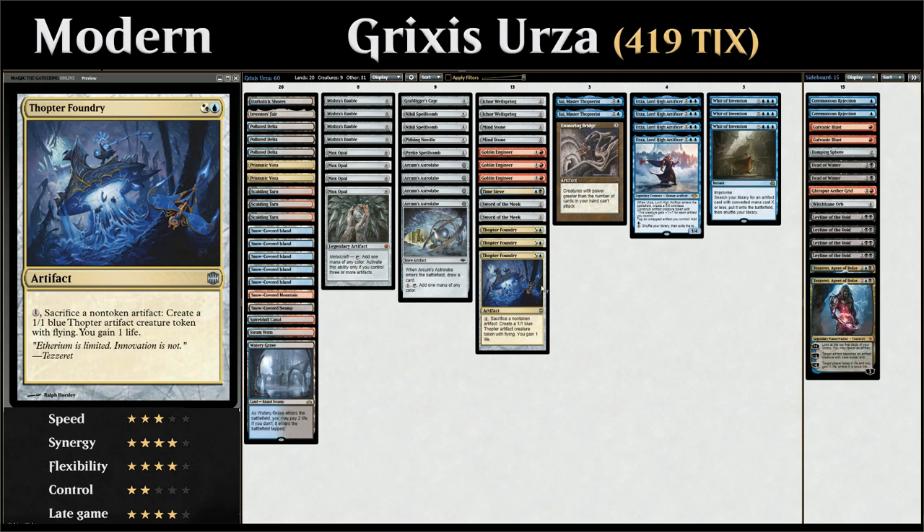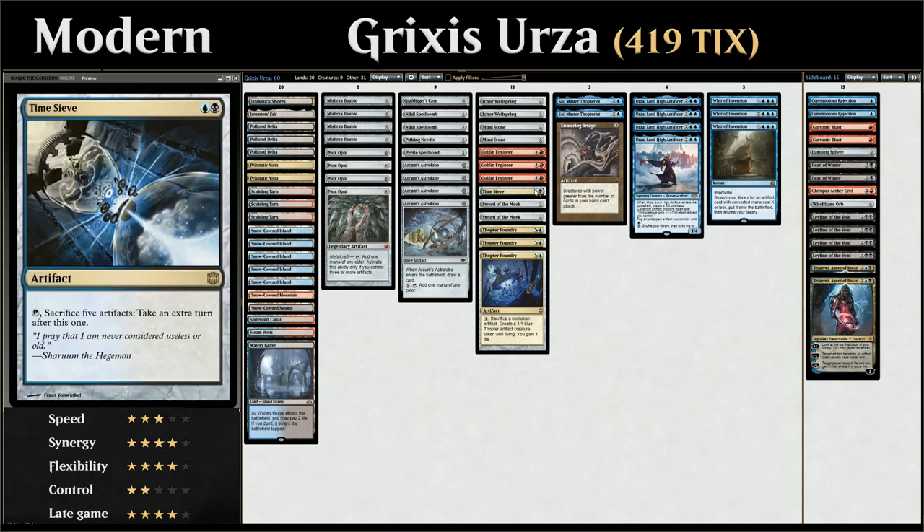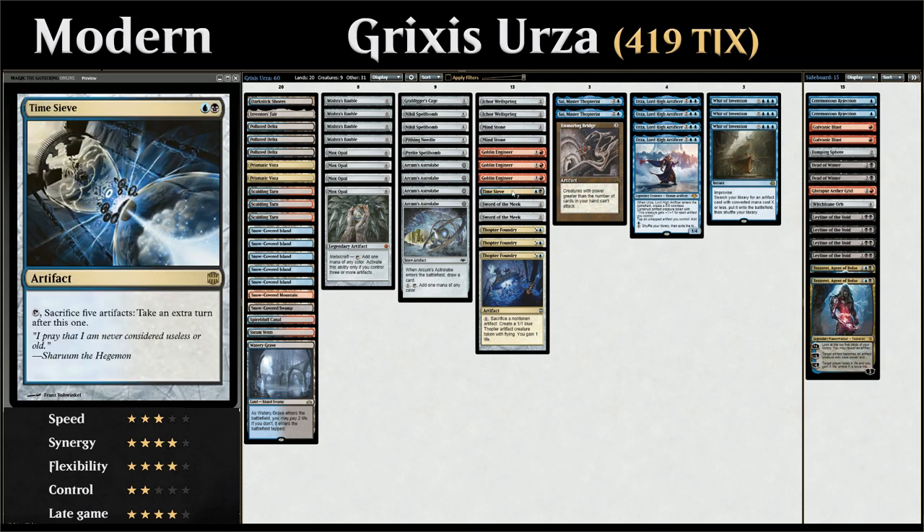But that's not enough — Urza also has an ability for five mana, so once we make infinite mana, Urza lets us cast our entire deck. Once we cast our entire deck, one way to win is to find a Time Sieve, which lets us sacrifice five artifacts to take an extra turn. With the Thopter Foundry and Sword of the Meek combo plus Time Sieve, we can take infinite turns — even without Urza, if we can make enough Thopter tokens each turn. With Urza making infinite mana, finding Time Sieve is much easier.